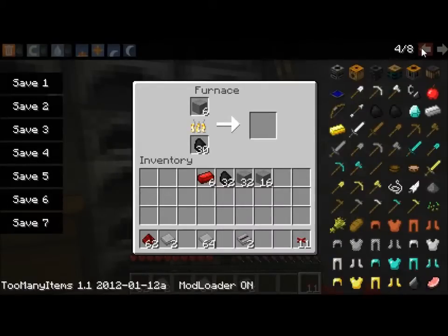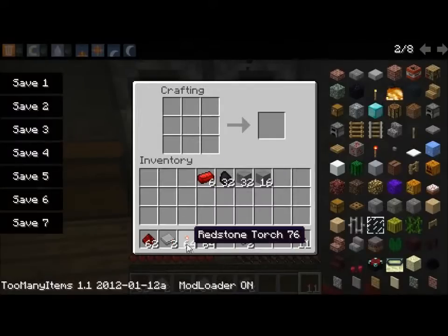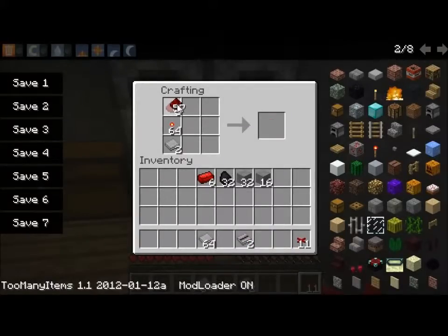Stone wafer, redstone torch, and redstone — those are the components. I just might spawn some in, it is taking a long time to cook.